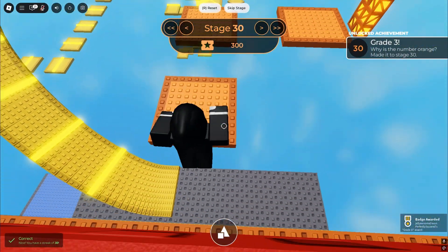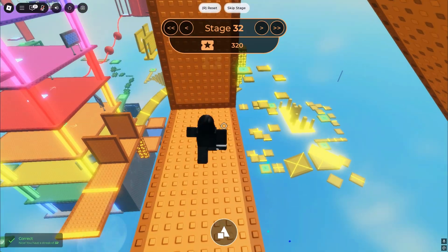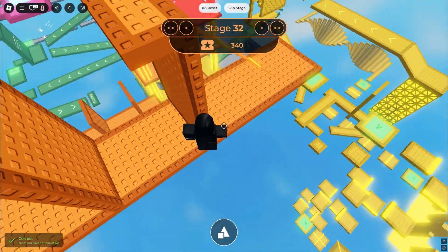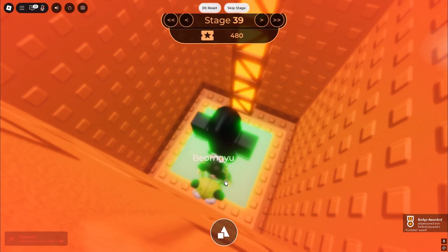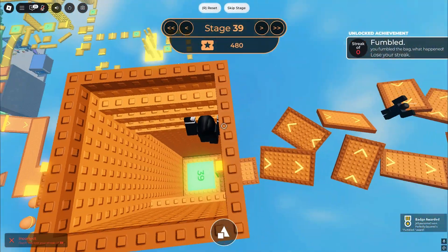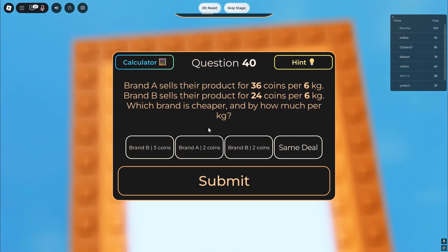Maybe I should just cut the video to the point where I get to the really hard stuff, because we're on like grade 3 right now — grade 3 obby too. I really don't know what happens when we get a question wrong. I might do it on purpose, but I also don't want to ruin my streak, because I like my streak and I'm getting a lot of tickets. The brand B is cheaper... okay, I guess we got that question wrong. We fumbled, but we got a badge for it. I can't believe I fumbled on like grade 3 math. This is actually embarrassing.